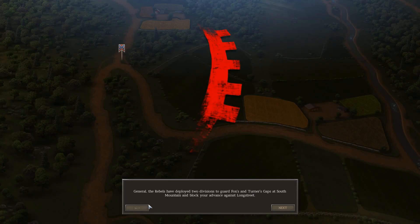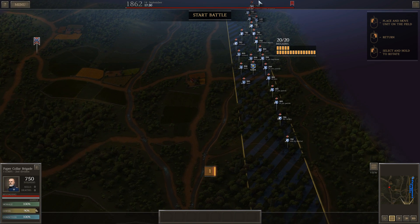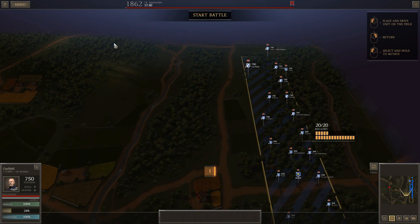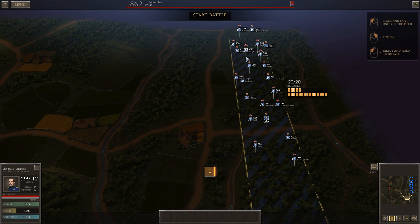I get everybody right at the start, so I'm going to ignore this side and bring everybody up the other way. Melee cavalry will be on the extreme edge — I'll bring them up around the side to clear it out before sending any other units. I'll get the guns up here as well — the Napoleons I'll move up closer to the front, same with the 24-pounders.